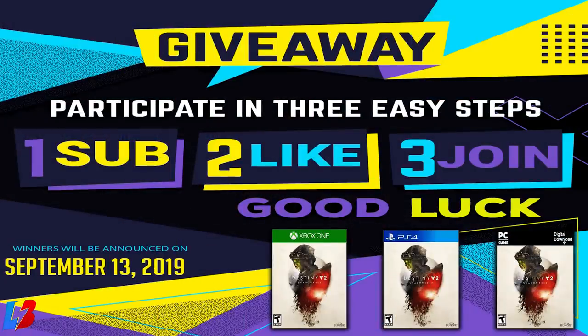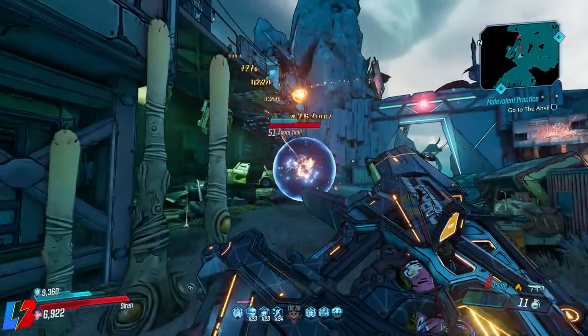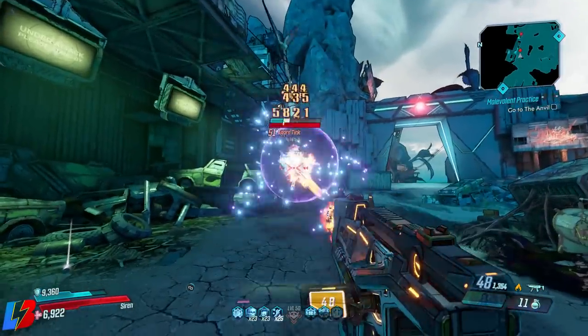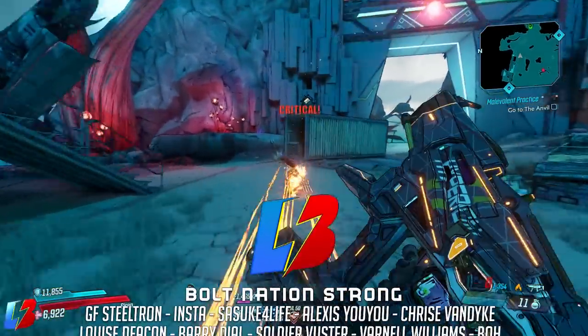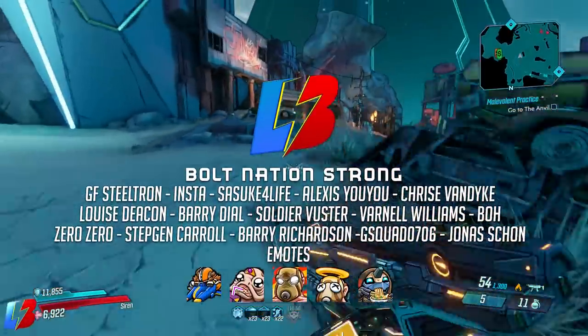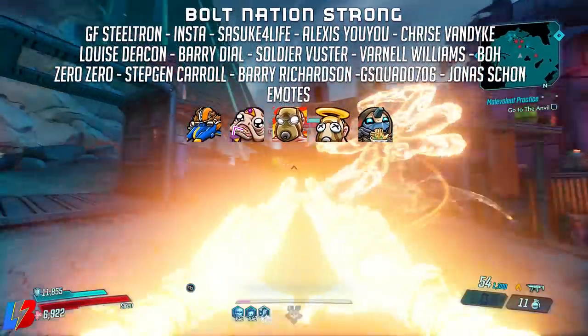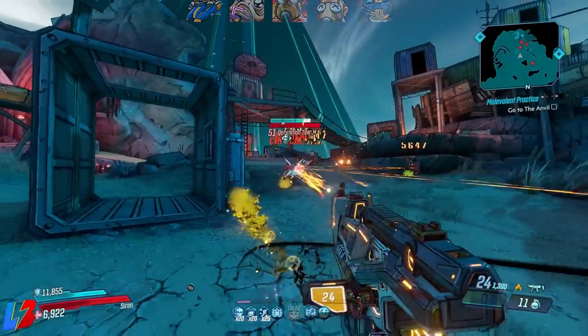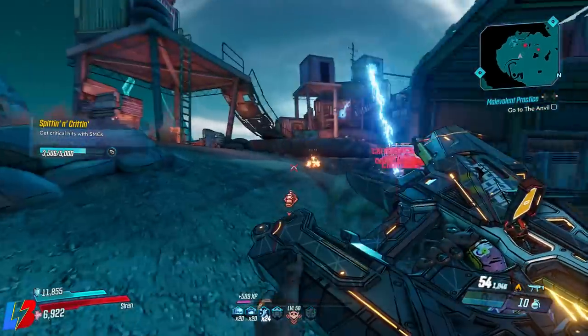Before we get started, I want to remind you guys about our giveaway — we're giving away two free copies of Shadow Key for the system of your choice. To enter, just click the link below where it says 'Join Bull Nation' and you'll be automatically entered. We also have awesome emotes and the Laser Bull badge, which means I'll automatically reply to your comments. A massive shout out to everyone who has already joined and supported the Bull Nation.